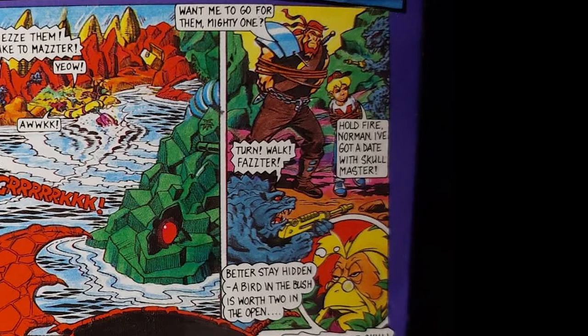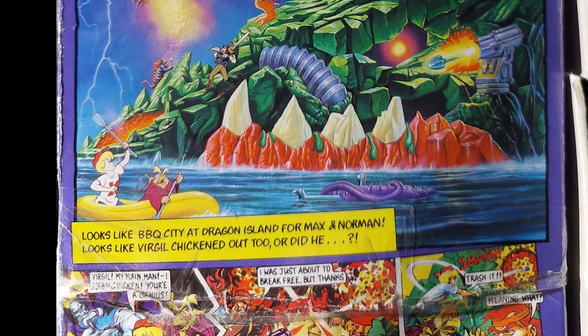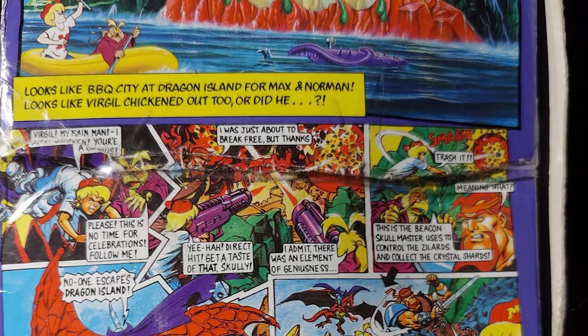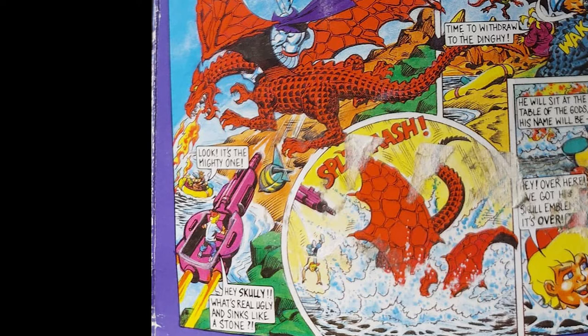But somehow Virgil manages to escape and hide in the bushes. Max and Norman are tied onto the Rock of Destiny, ready to be fried by the Necrosaur. The Lord of Eternal Fire demands the sacrifice of the Mighty One, and Skull Master is pleased with the situation. Looks like BBQ City at Dragon Island for Max and Norman — and it looks like Virgil chickened out too. Or did he? Virgil arrives in time to save Max. They hijack the missile launchers and destroy the light beacons, trashing the operations center. Norman beats the crap out of the Zillards. Skull Master is truly pissed off.